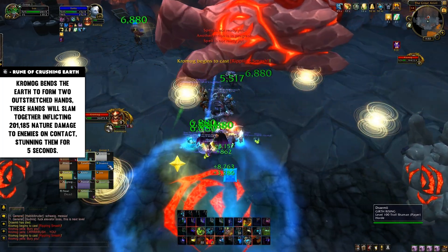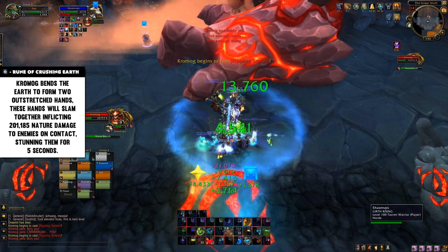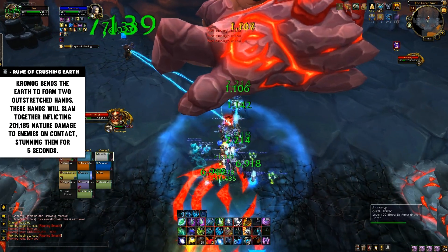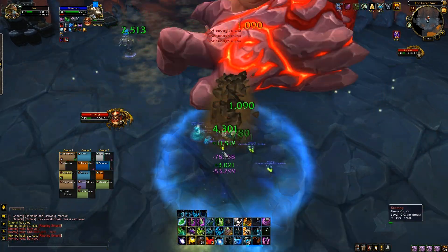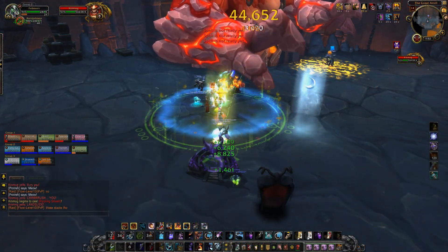After two hands spawn, both hands clap together. If you're caught in this clap, you're going to take a ton of damage and be stunned for five seconds. It only appeared to happen after two of them had spawned — whereas the mechanic description suggests that if you're stood in the rune once it becomes active, the hands will clap down on your face.